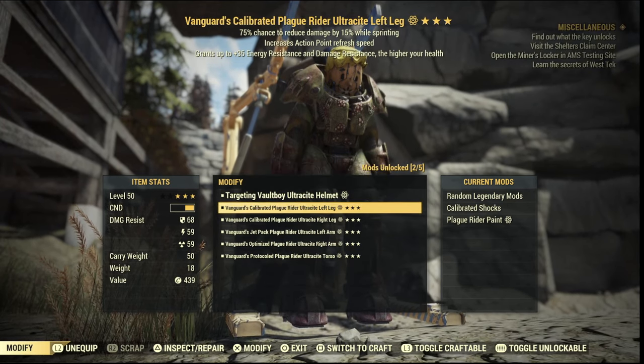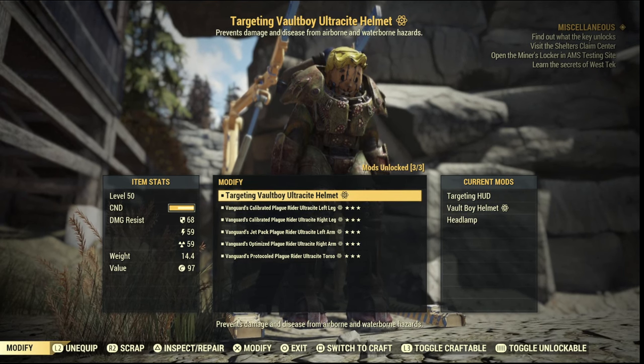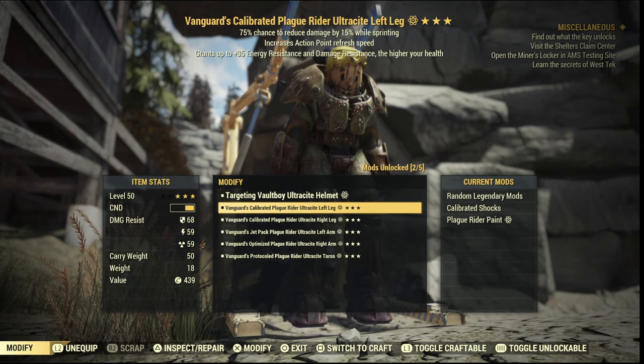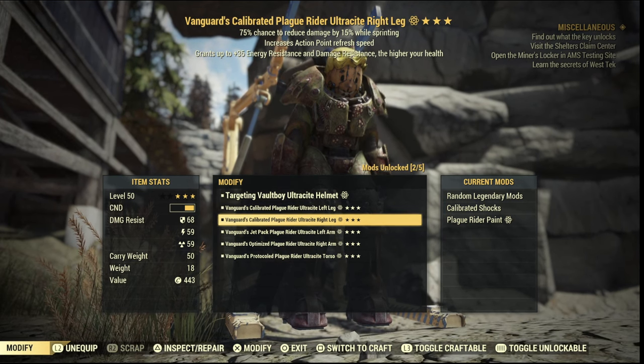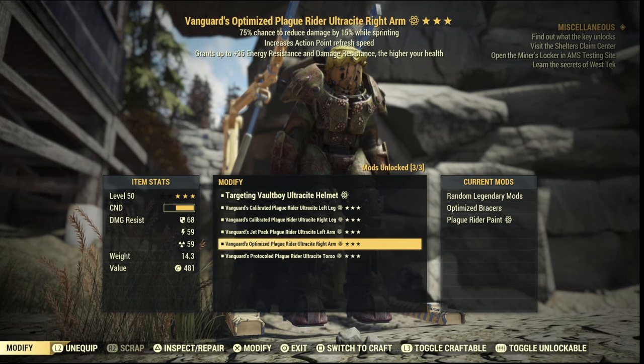First of all, you want to get yourself a set of power armor. I use the Ultra Sight set with the Vanguard perk equipped on each of my pieces — this will give me a plus 35 energy and damage resistance the higher my health is. For the helmet I use the Targeting HUD, and for the left and right leg I use the Calibrated Shocks, which overall boosts my carry weight by 100.